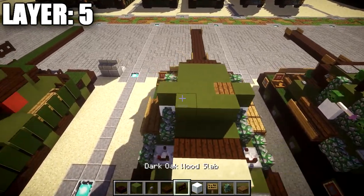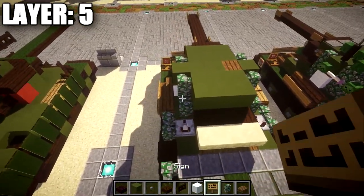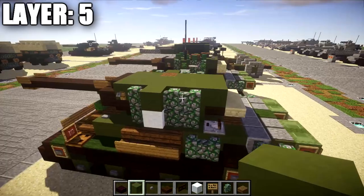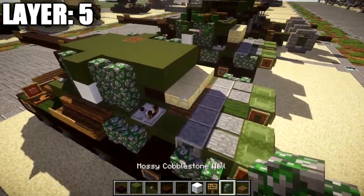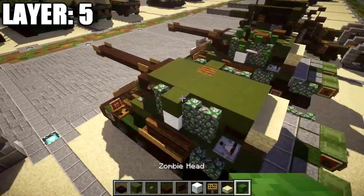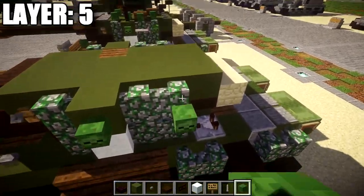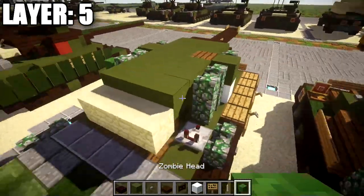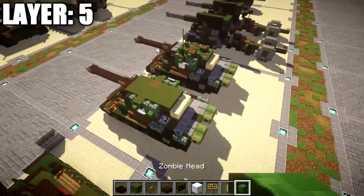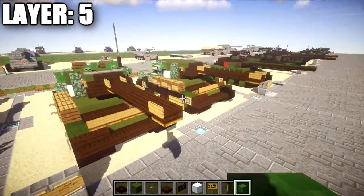Place down a row of 3 green stained clay followed by a mossy cobblestone wall on both sides, then another row of 3 green stained clay with mossy cobblestone walls on both sides, and then another row of 3 green stained clay leaving the sides empty. Then place sandstone slabs on top of those sandstone top slabs. Grab a zombie head and an end rod — place the zombie head coming off this green stained clay block and the mossy cobblestone wall, and place the end rod in between them on both sides to create a little ring, which probably has cargo or gear strapped to it. That's going to do it for layer 5.